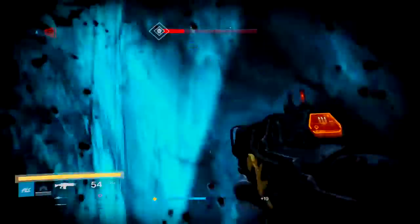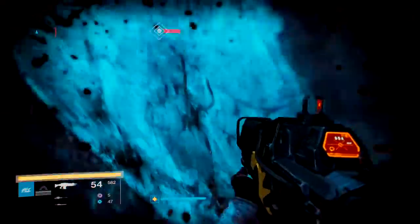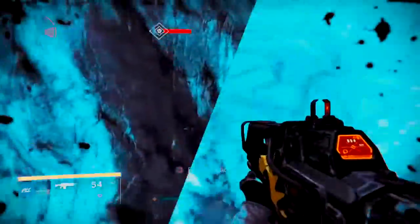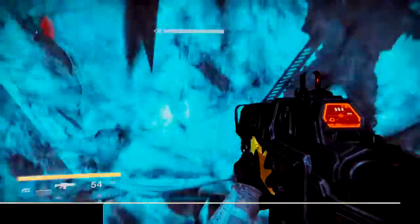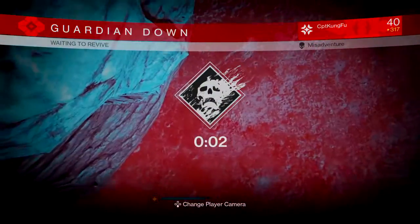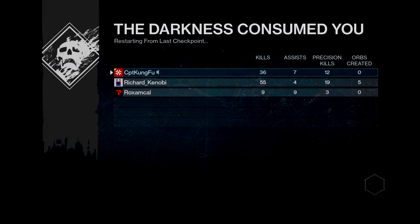Now what you're going to want to do is turn around and jump onto this thing sticking out of the wall. I suggest using Bones of Eao or perhaps a Titan, then jump a little bit higher and the ghost will be there. I missed the jump but still got it in midair — and there you go, the 'Before These Walls' ghost.